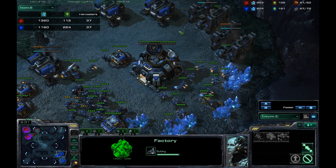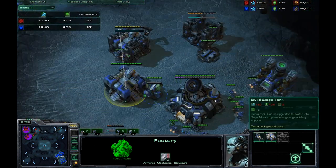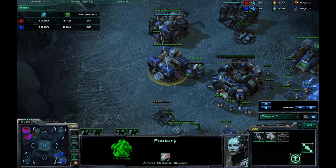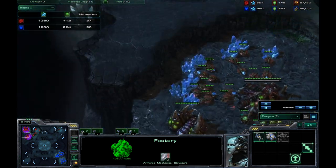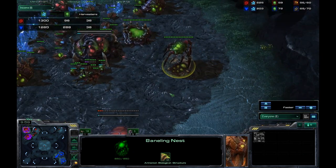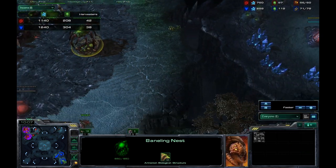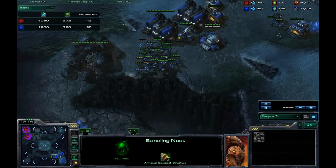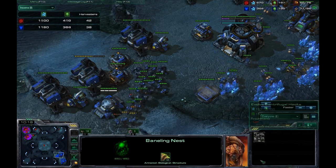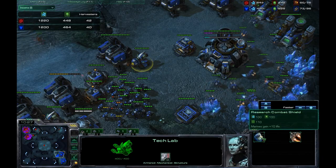A lot of Zerg players are used to Tank Marine, and they'll just get Mutalisks, Banelings, and Zerglings as their reaction. What I like to do is get Thors. I already know he has Banelings, so Thor is a perfect counter. If he's getting an armory upgrade that's plus one, but I can use Thors to soak up all that Baneling damage. God knows how many Banelings a Thor can absorb — like 20 or 30.